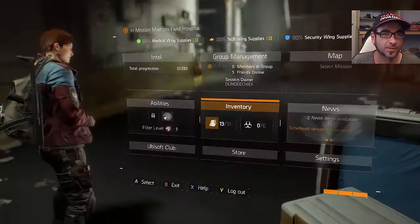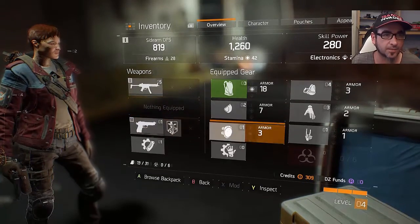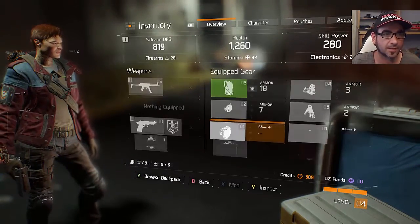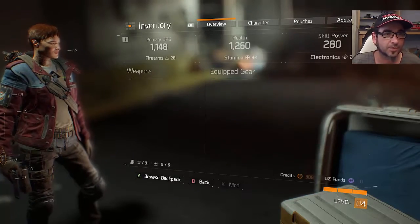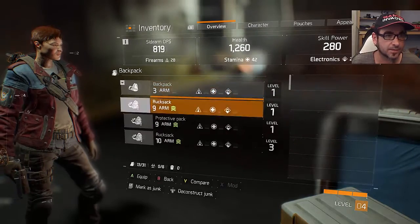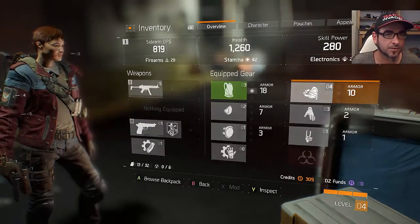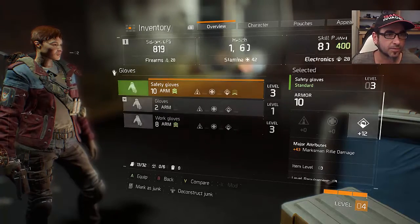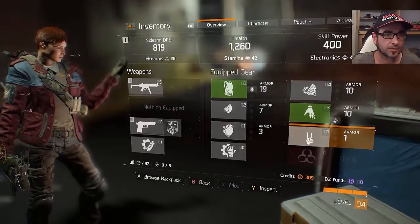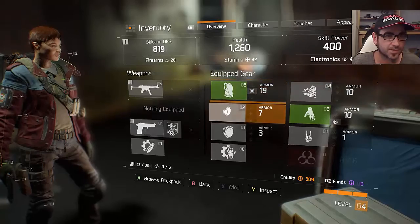Now one thing I recommend: go into the inventory and check all your equipment and make sure you have all the best armor equipped. I've got nothing in that category. I want the 10 gloves equipped and I want the arm holster. I think I've got all the best ones now.